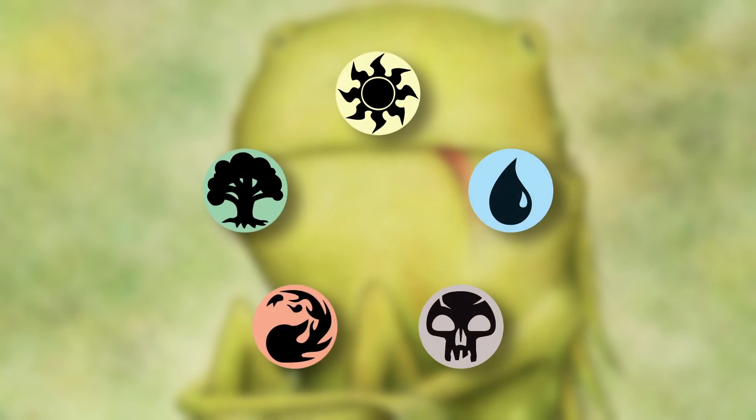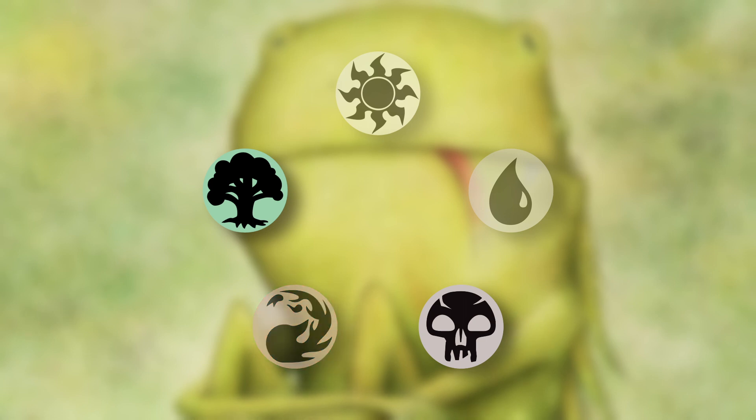So which specific decks could be considered parasitic? Parasitic decks don't have a meaningful way of controlling or stacking the board, so neither blue or white color identities. And they also don't have explosive mana acceleration, so no red color identity. This leaves us with mostly mono green and to an extent Golgari decks.